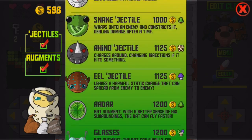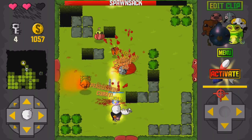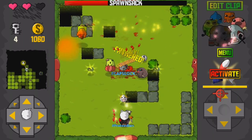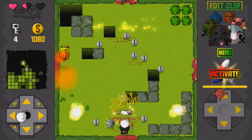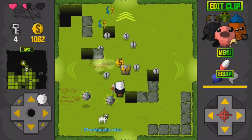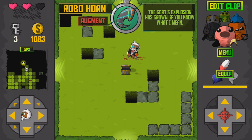Each of the animals you collect can also be upgraded by picking up their corresponding augments. These enhance or alter the attributes of the projectiles and mix things up significantly. The number of possible attack types available is quite insane and you'll have loads of fun mixing and matching different types of ammunition to find your ideal loadout. The only downside is that with all the mayhem going on on screen, it's sometimes difficult to tell exactly what's going on.